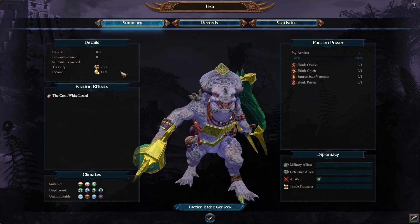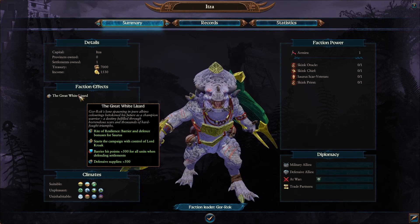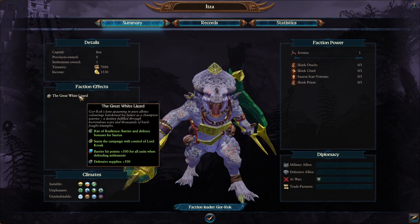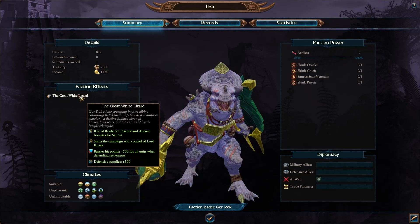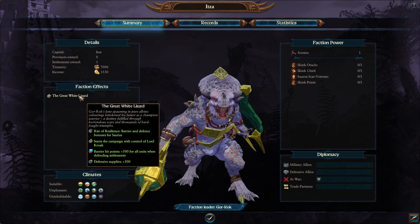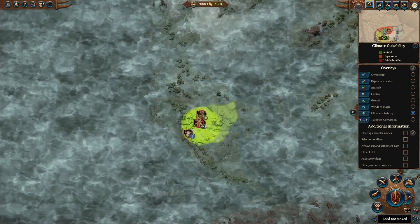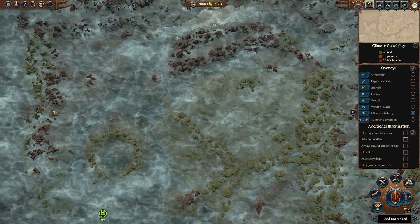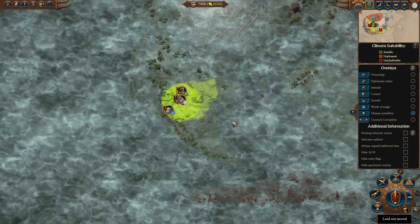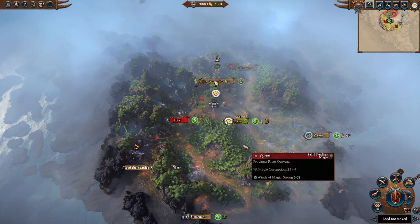Gorok is the Great White Lizard. He has a special Rite of Resilience which gives barrier and defense bonuses for Saurus. He starts the campaign with control of Lord Croak, which is amazing — he's a crazy good caster. Gorok gives plus 500 hit points for all units when defending settlements and gets plus 500 defensive supplies. So he's very much focused on being a shield: you expand and then good luck for the enemy to take it back. In terms of climates, it's not pretty — there are a lot of places that are unpleasant or uninhabitable, so be wary if you're trying to go for domination.